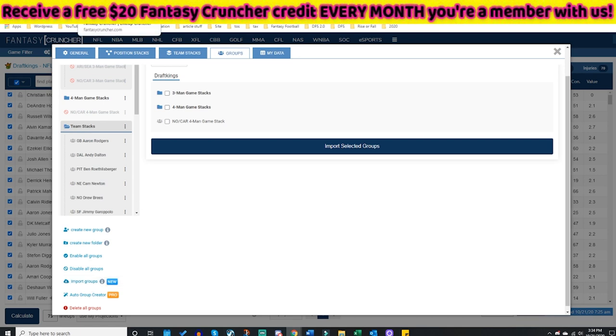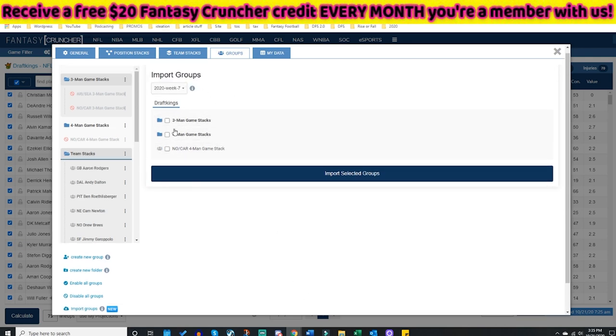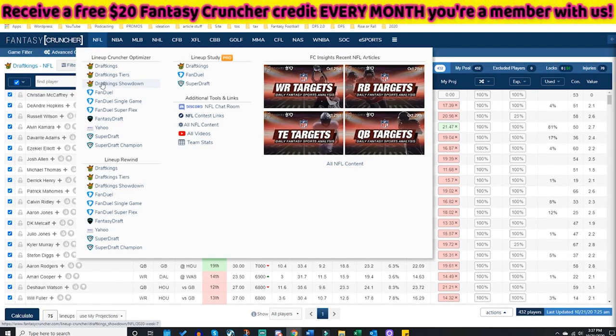Let's look at the Import Groups feature — this is very important. Let's pretend it's Week 8: you can import those saved groups and get them back. Or if you want to use these groups across all websites, slide over to FanDuel, go to the Import Groups tab, and you can take the groups you created on DraftKings. Maybe on FanDuel four-man stacks are the way to go — import just the four-man groups, or import three-man, four-man, and team stacks all together. Very easy.